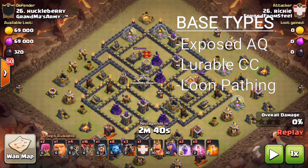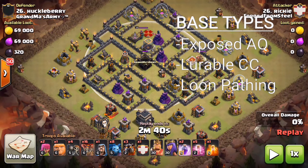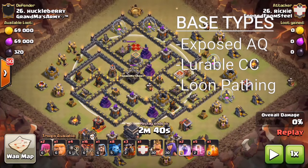Another thing you want to look at is a lureable CC. What is a lureable CC? It's a CC that can be lured. You look at the range of the clan castle — you can see that when he drops his loons and they get to that archer tower right there, that CC is going to be pulled. Notice he's going to do it with just a few loons, pulling only the air-targeting defense troops out of that clan castle. That way you don't have to worry about any valkyries — you pull the CC with air troops that only target air, making the CC kill that much easier on your heroes.